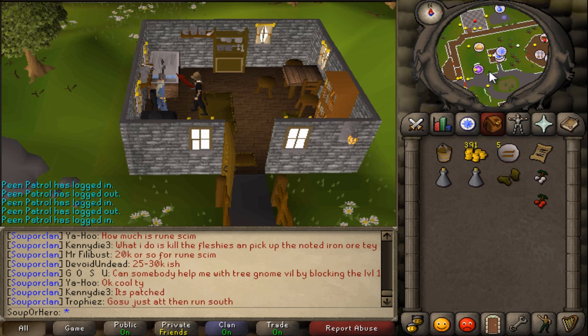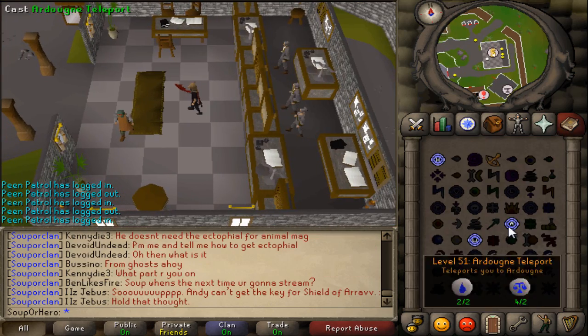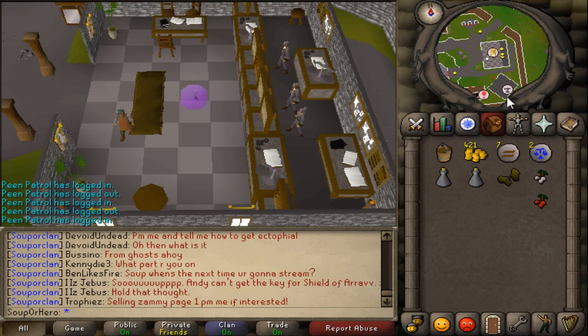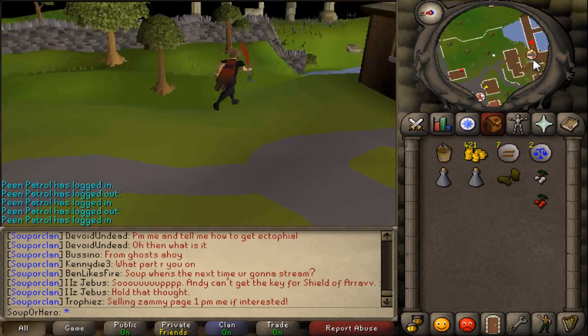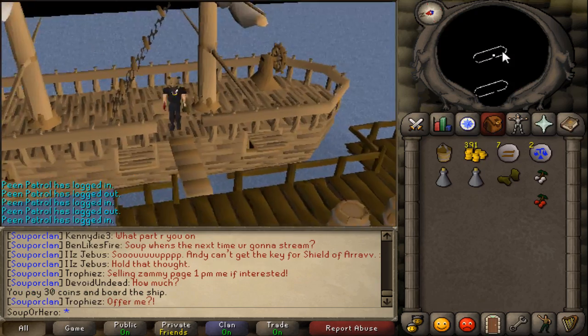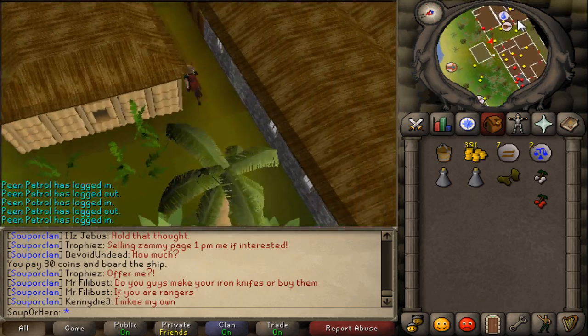I'm going to get to Brimhaven by teleporting to Ardy, then paying the fare to get to Brimhaven, then running south. From Ardy, run south east, pay the fare with the captain, then head south into the middle of Brimhaven.